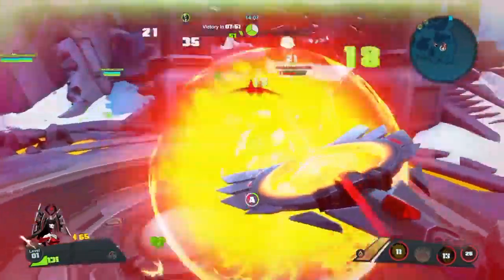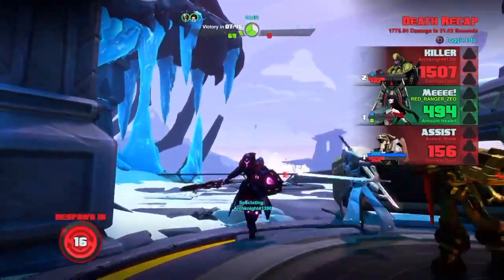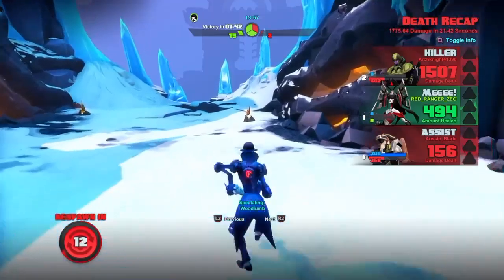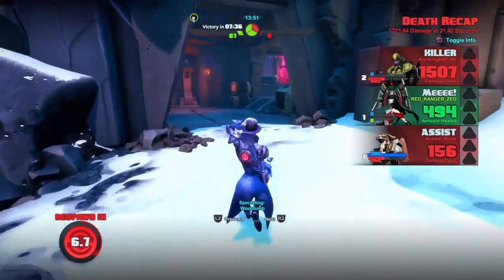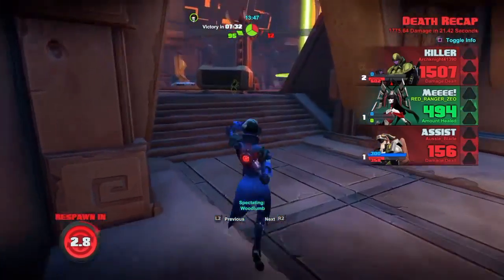Pop a Sunspot. Come on, teammates — too many of them. I always want to start out by popping that Sunspot immediately because it's like having another teammate on the field — they just run into it, it's going to do damage to them, it's going to do the work for you. You set it and forget it.